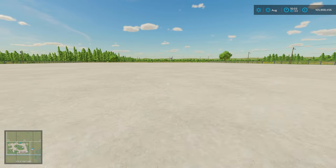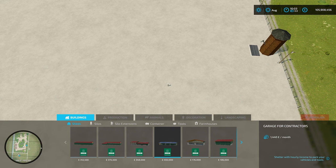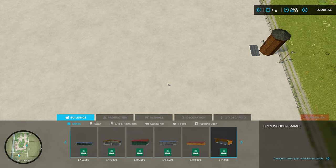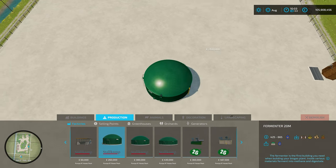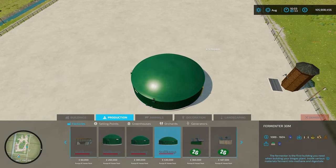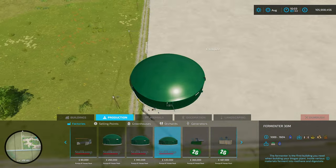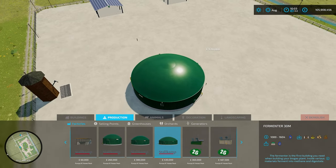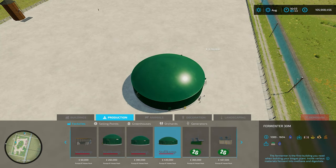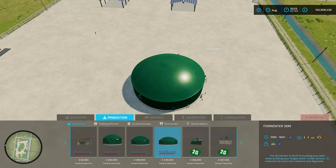So now we need to work out if we're going to do factories and what factories we're going to go for. I think we'll keep this area for the factories and stuff as a bit of a business park. Plus also we can do our own BGA. I think the BGA is definitely going to be put in here. We've got a lot of factories we can go for. Are we going to do like bread, flour and all that kind of stuff, or are we going to keep this more to the farming? I think we're going to keep this more to the farming, if I'm honest. Now we have got a BGA built in on here which we could go and buy.